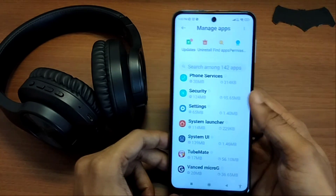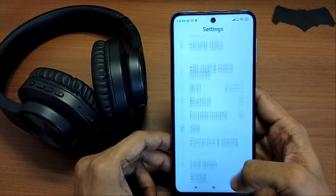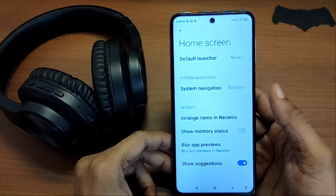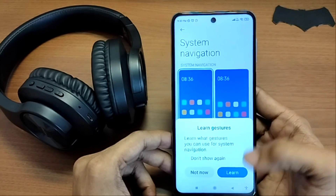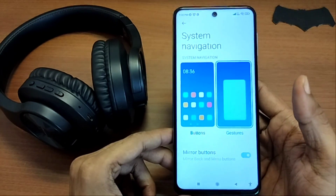And now guess what? You fixed the problem. That's it, that's all there is to do. Now just head back, and in the navigation gesture settings, you will see that I already have the Nova launcher selected as my default launcher. And now if I want to use the full screen gesture there, I can use it. No more restrictions. It's fixed. It's that simple.